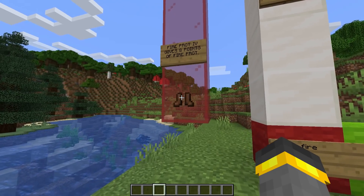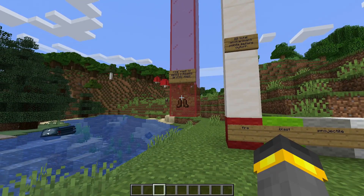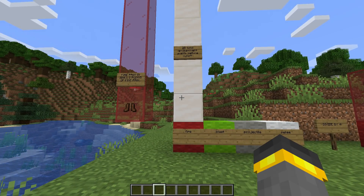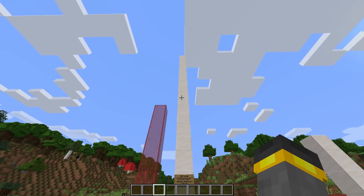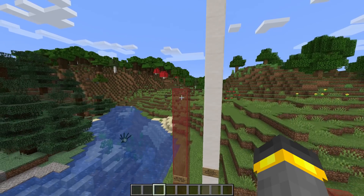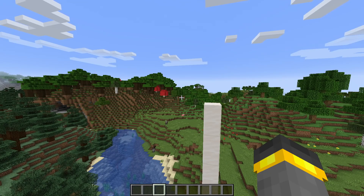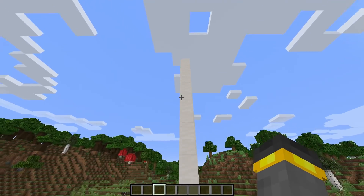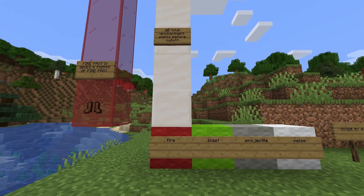Let's say we have boots with fire protection four — that gives us eight points of fire protection. In total, we can have 20 total enchantment points in each column before the cutoff. If we extend past 20, the extra points don't count anymore. For example, boots, pants, and chest plate all with fire protection four would give you 24 fire protection points — but those four points past the cap don't help you.